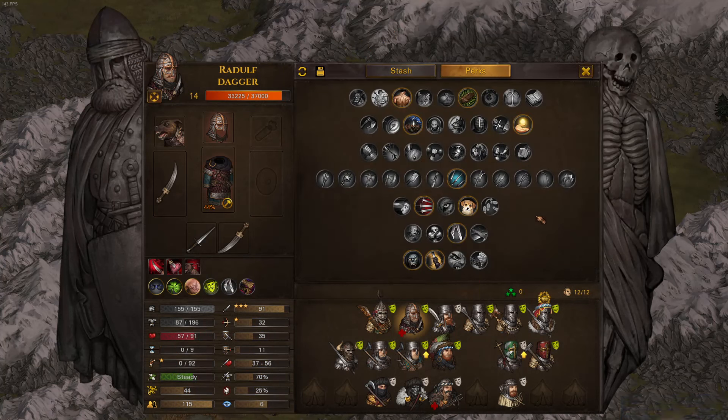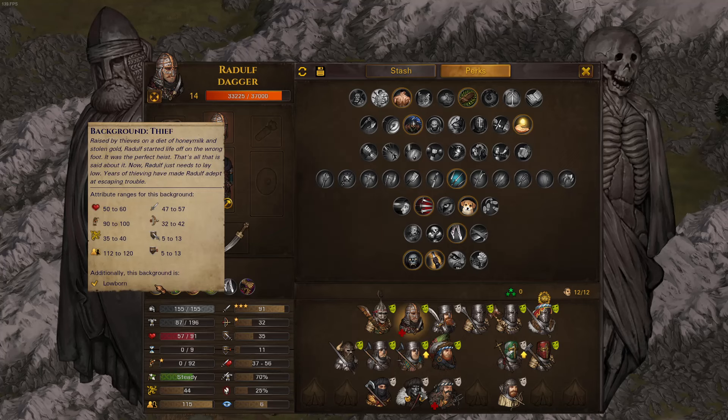Hello guys, Topse here. Today I want to show you how to build a dagger nimble assassin guy. The beauty of that build is it is extremely low effort. Basically, any thief can be a dagger guy.